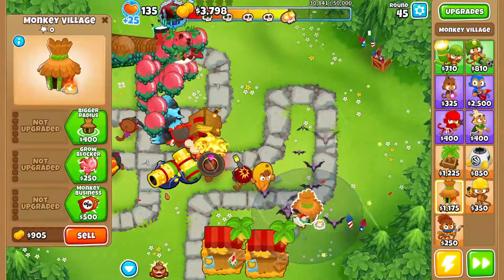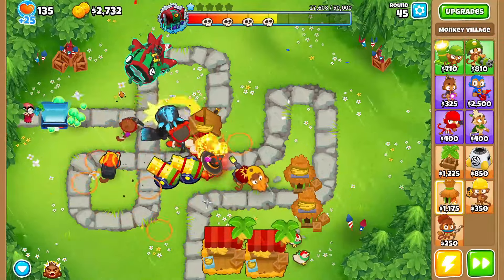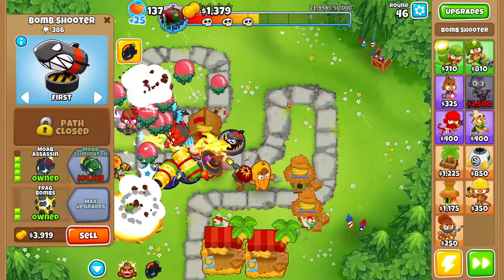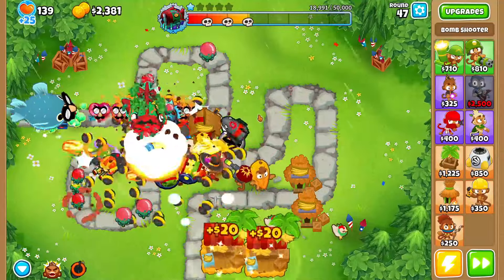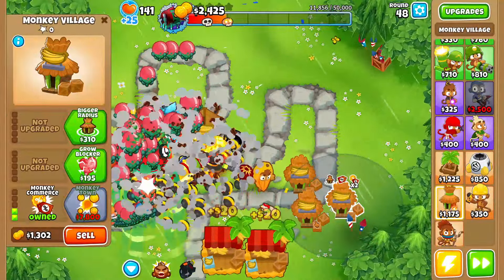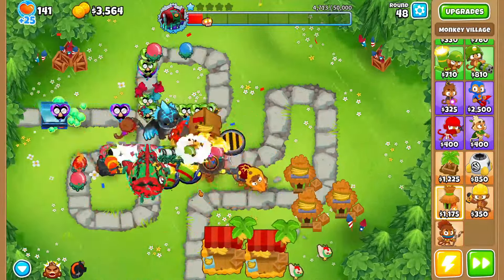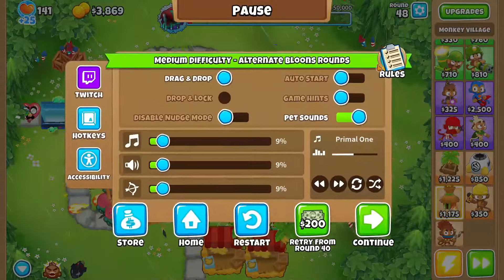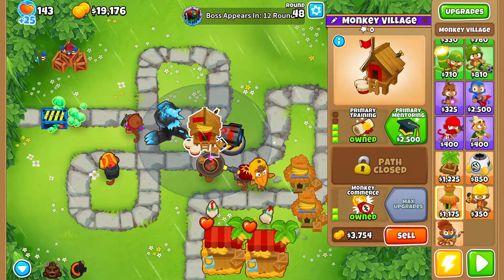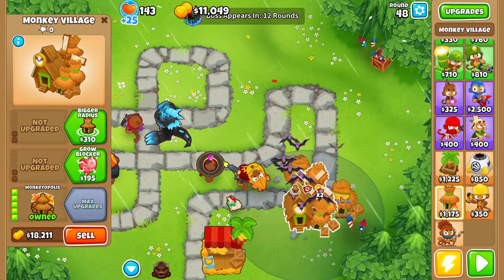I'm gonna put a village over here — 0-0-2 — and then another 0-0-2. I don't think we need to worry about defending anymore. Maybe I'll grab a MOAB Assassin just in case — a little 1k damage every now and then never hurt nobody. We want to make a Monkey City once we grab this Monkey Town. Look at this — we're undefeated! Make sure you have auto-start off; it makes your life easier so you can sell everything.